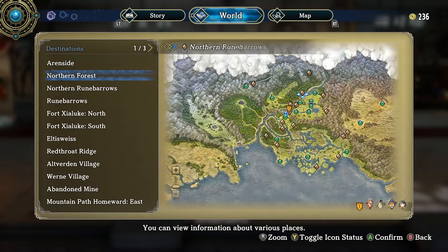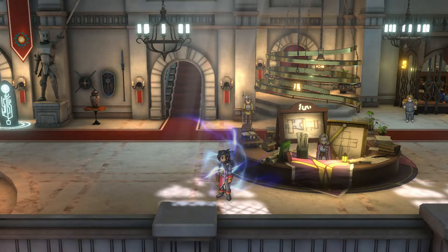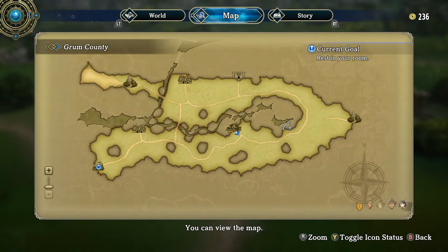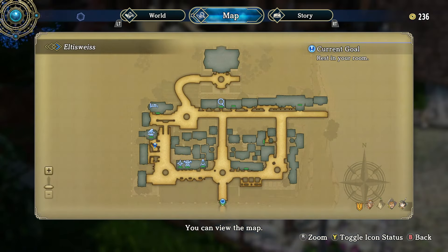So where we want to head — I can't remember the exact name of this town, but you can visit it very early. I think it's this one, Elta — Eltawise, whatever it's called. I'll show you on the map when I get there. It's this place right here, one of the first cities you get into.